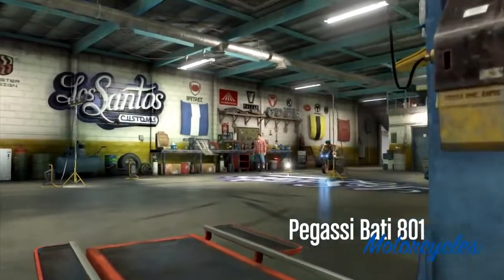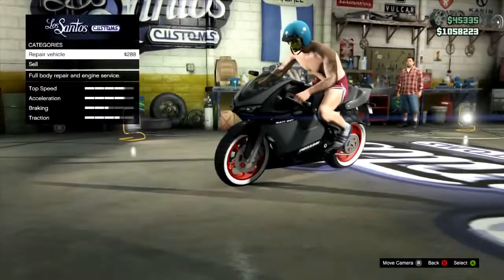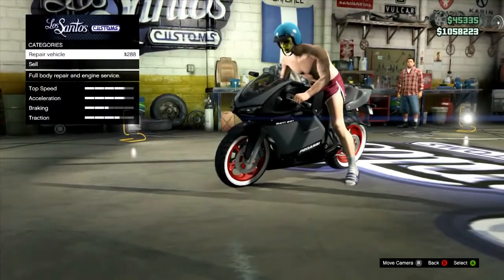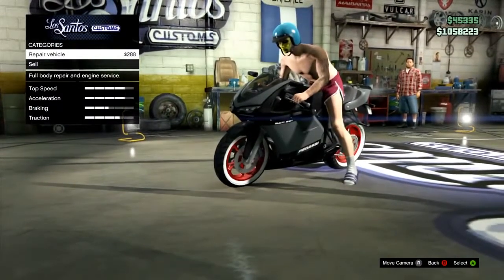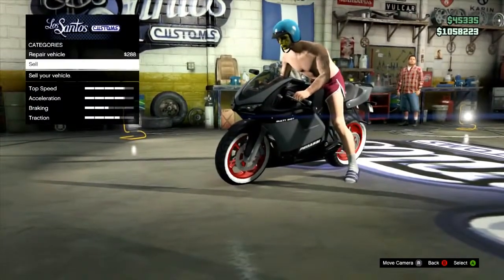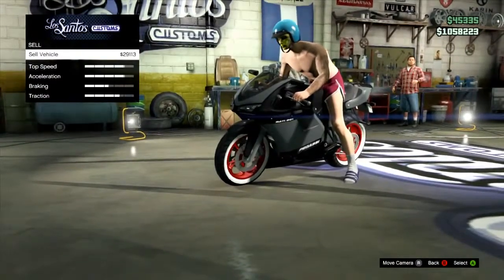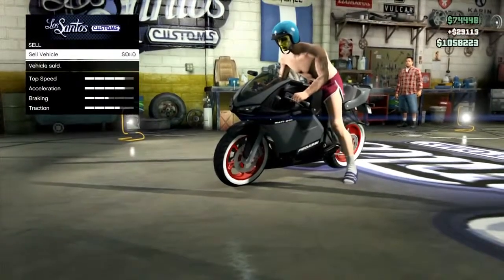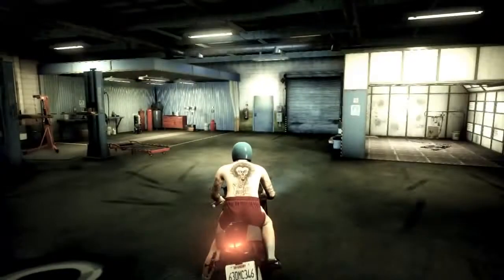Now here is the only semi-difficult part of this entire glitch. You're going to drive back into the shop, and once you're in here, all you're going to do is sell the vehicle. Once it says sold, immediately press Start, hit LB, and hit A twice to go back into the game store. As soon as it says sold, you have about a five-second grace period, so make sure you do it as quick as possible. You're going to sell it, then instantly hit Start, go to the game store, and hit A twice.